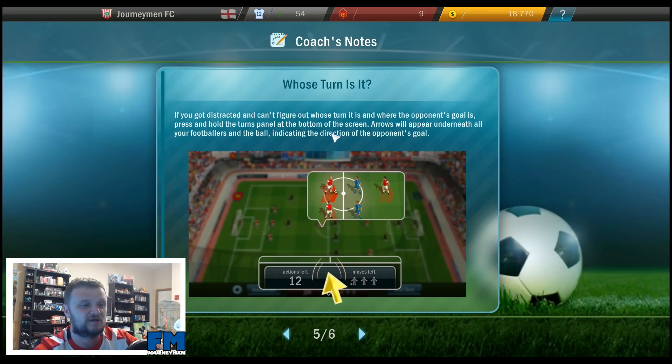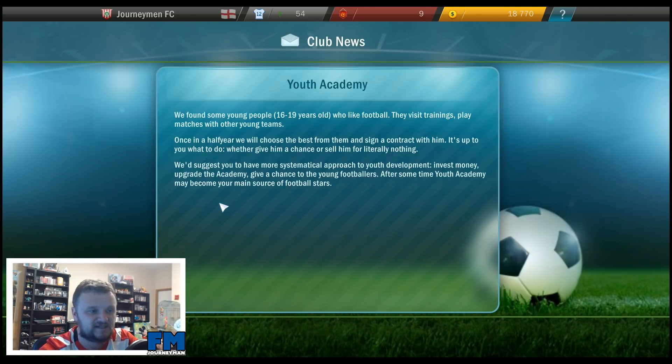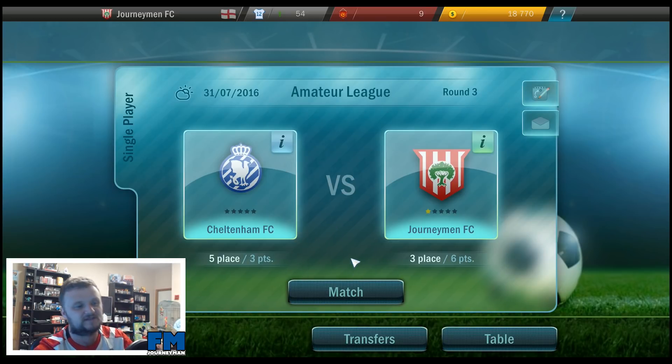If you get distracted and can't think out whose turn it is when the opponent has the ball, press and hold the panel at the bottom. Also, we've found some young people aged 16-19 who like football — they visit training and play matches with other young teams. Once every half year we'll choose the best and sign a contract with them. It's up to you whether to give them a chance or sell them — we suggest a more systematic approach to youth development. Invest money, upgrade the academy, give chances to young footballers — the youth academy may become your main source of football stars.